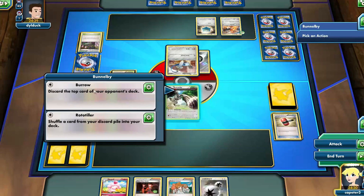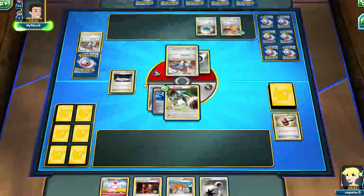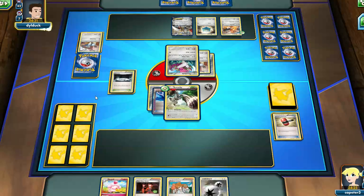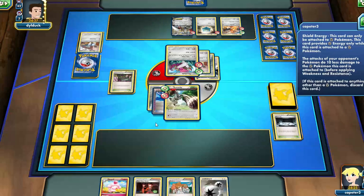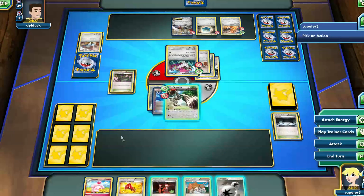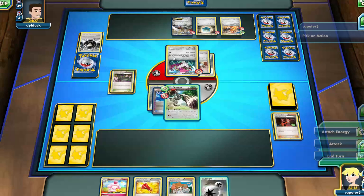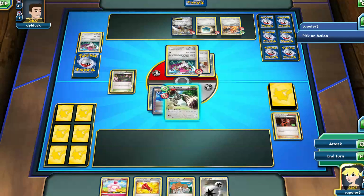So it's four Bunnelby, a Life Tube — which just makes your opponent more annoyed at you — and all sorts of things to try and support it. In my hand there's a Slurpuff, so it does run a 1-1 line of Slurpuff just to help with a little bit of draw. It runs Shamans for setup. The stadium is Team Aqua's Hideout to increase retreat costs, making it harder for your opponent to get away. And then it runs the same disruption cards as Wailord — you see Team Flare Grunt right there, taking off an energy.